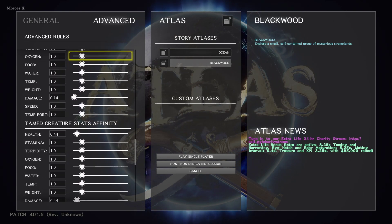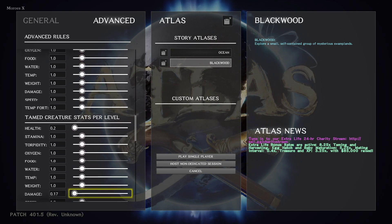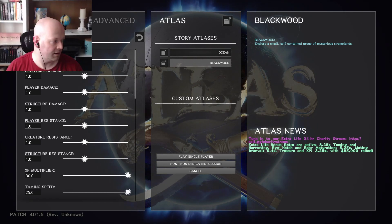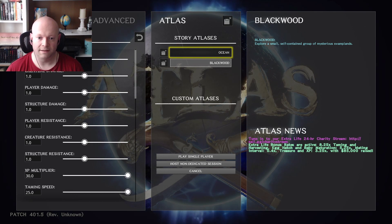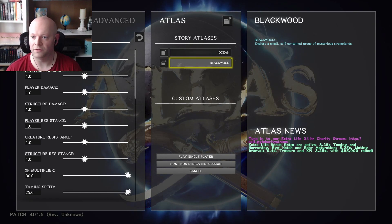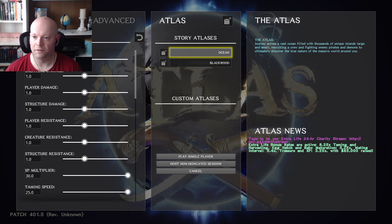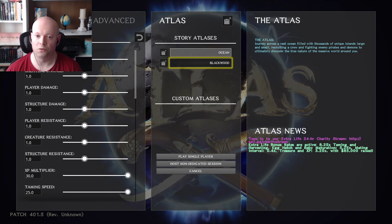So this was almost a 10-minute video. I know there was a lot of rambling, but I felt it was kind of necessary simply because there's just a lot to it. You've got your story atlases — your ocean and Blackwood. Blackwood is a small self-contained group with swampland and an ocean. The main ocean map lets you journey across a vast ocean filled with thousands of unique islands, recruiting a crew and fighting enemy pirates and demons to ultimately discover the true nature of the massive world around you.